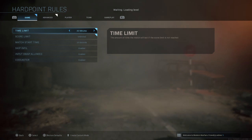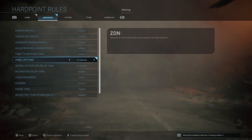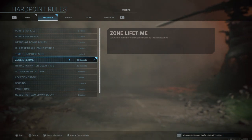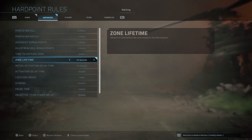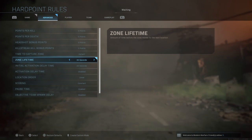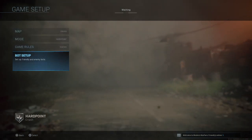Set the time limit to something like 20 minutes with an unlimited score. We're going to turn the zone lifetime down from one minute to 30 seconds so we can zip around. In this video we're going to do four map rotations — two with the hardpoint changes and two ahead of them — with no bots.